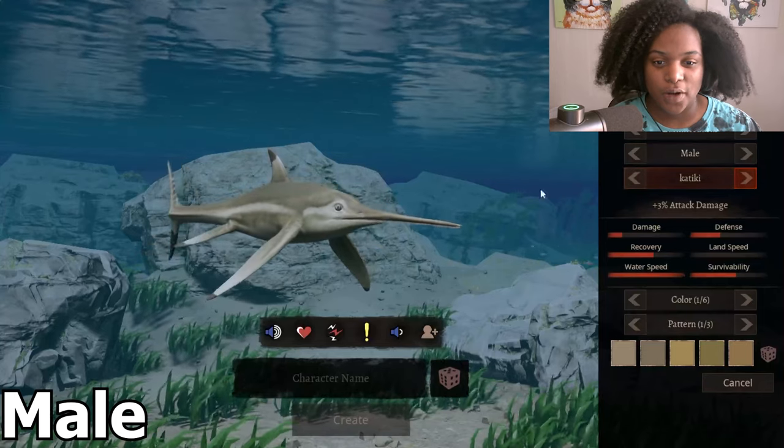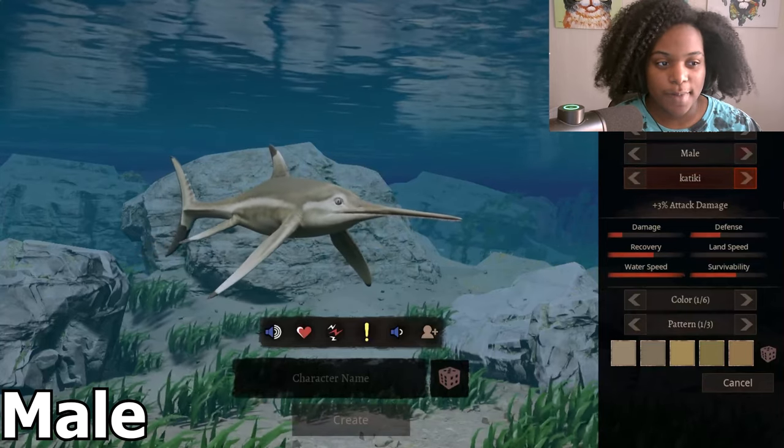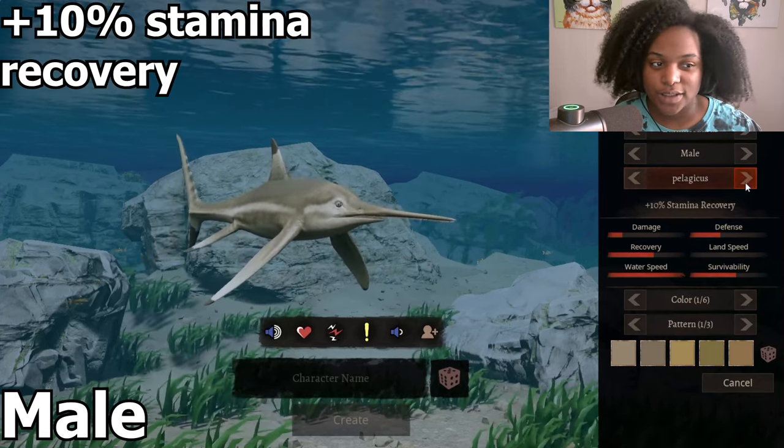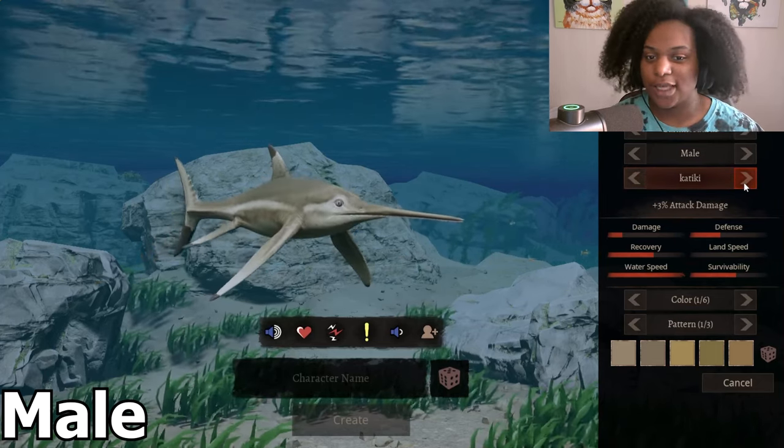This is our default Urinosaurus, the male, with three percent attack damage, plus five percent armor, plus ten percent stamina recovery, and back to attack damage.